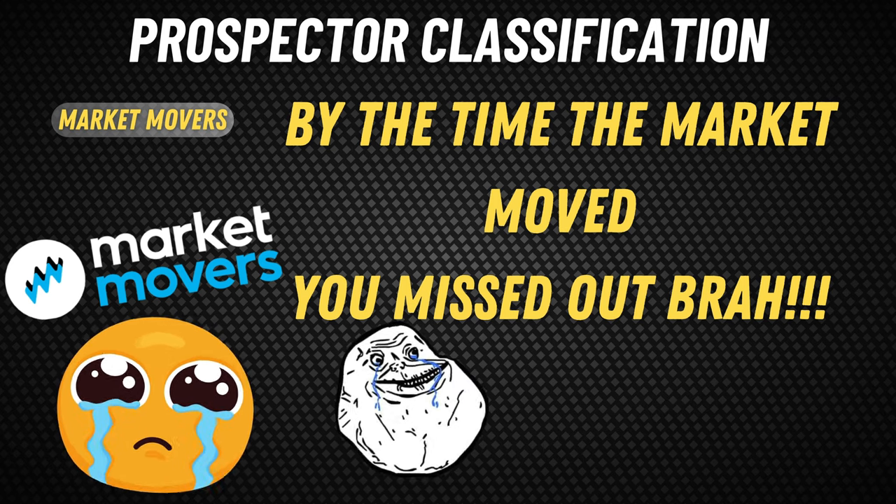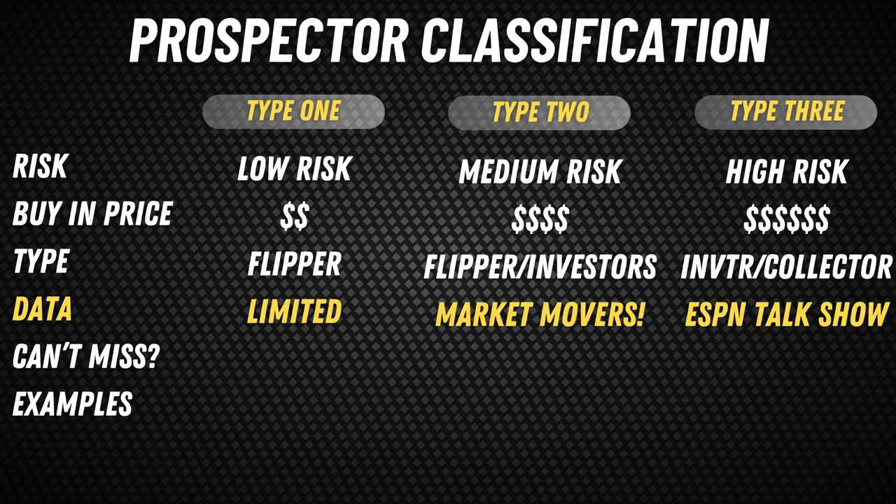Type 2s need more data because they aren't comfortable jumping in yet. Type 3s, of course, are not sophisticated whatsoever. They usually jump in at the shiny new toy when the player's name pops up on ESPN, either on a talk show or a highlight segment — and by that time, hype has maxed out, everyone knows the player's name, and prices are inevitably going to be high.